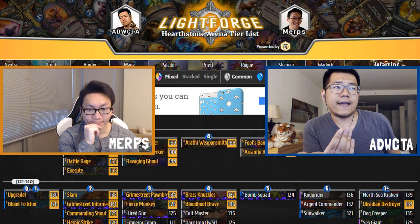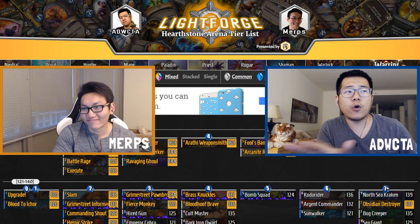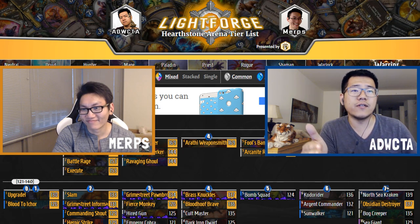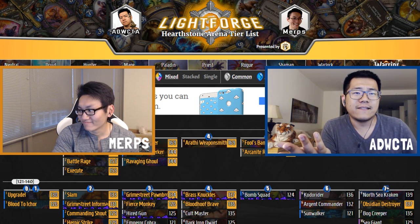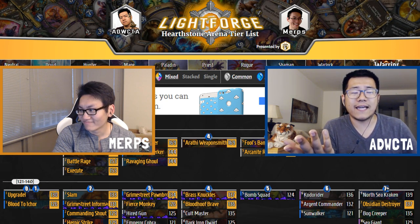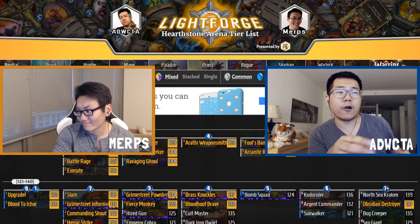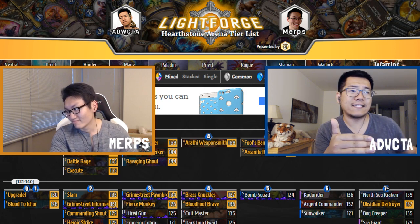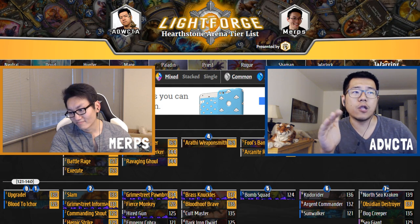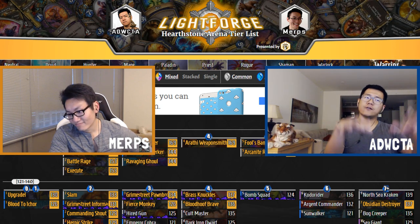A third point is RNG. Draft-based RNG is huge, because in a threat and response meta, you need to pick threats and you need to pick responses. True threats are really good cards, and removals are really good cards — so it doesn't take a lot of drafting skill to say 'I see a good card, I'll take it.' That determines such a huge part of whether you win or lose. Almost all arena veterans have come out against the 7.1 meta as being much more random, with a much lower reward for skill.